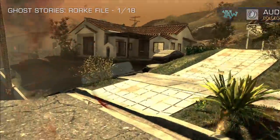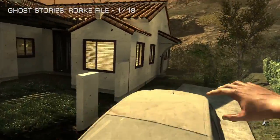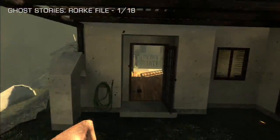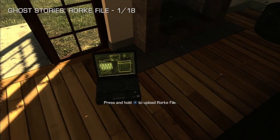We're following Hesh. We're going to head into this second house on the right-hand side here, where you need to climb over this car, show off your parkour skills, and the first Rourke file is right out in the open on the living room floor on the right-hand side there.